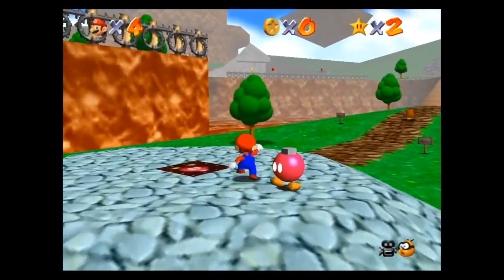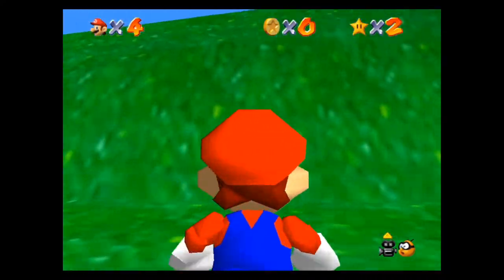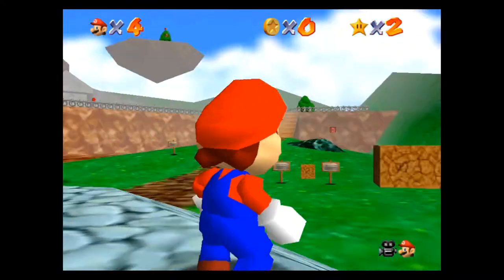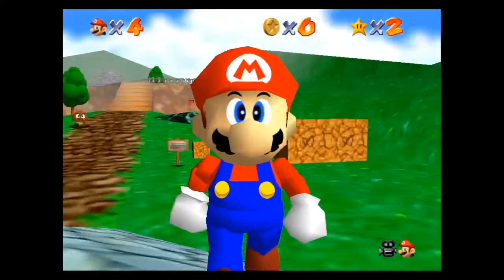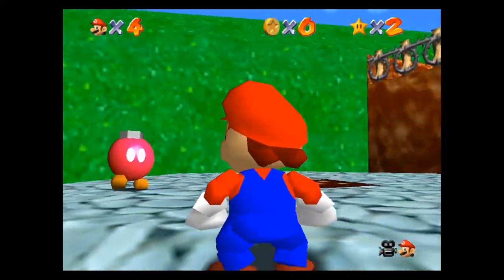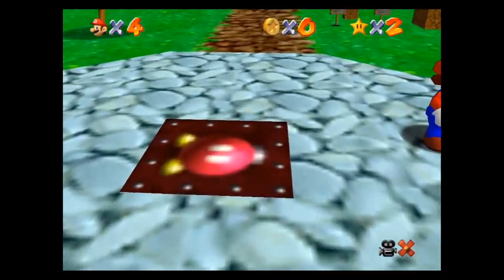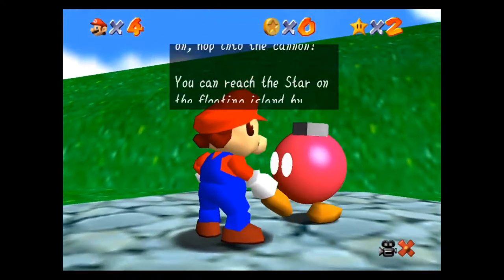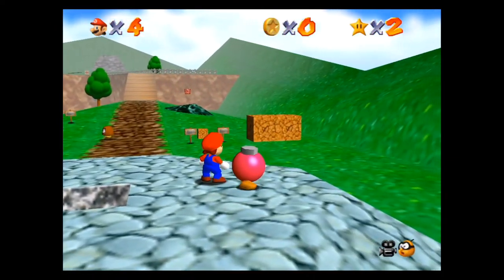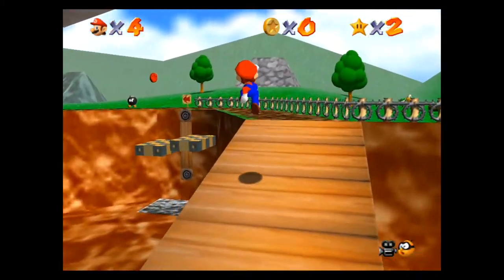Third star — Shoot to the Island in the Sky. That's exactly what you have to do. You see that red coin up on the top of the tree all the way up there — you need to shoot yourself there. What you want to do is talk to this pink Bob-omb guy right here. He's gonna open up the cannons in the level so you can shoot yourself up there. This is the only star where he will first let you open those up.